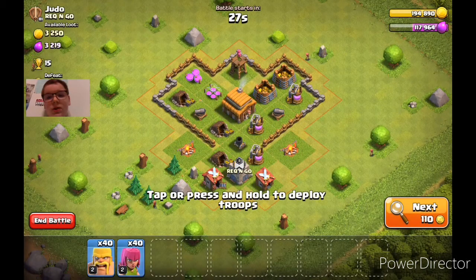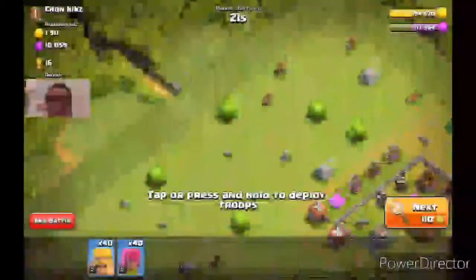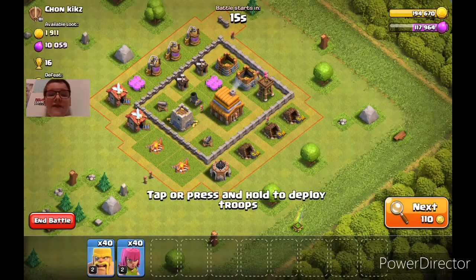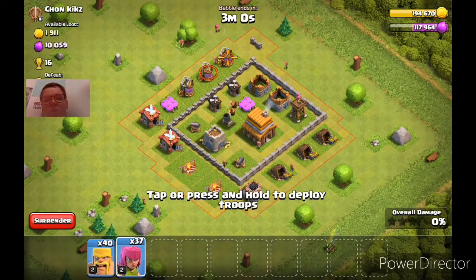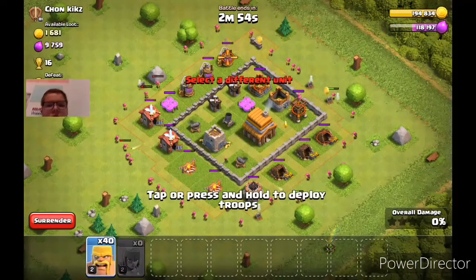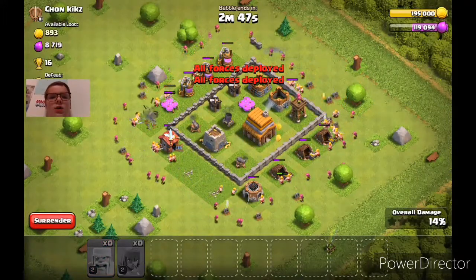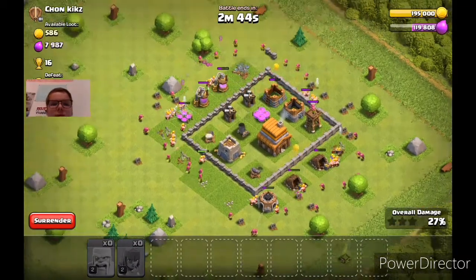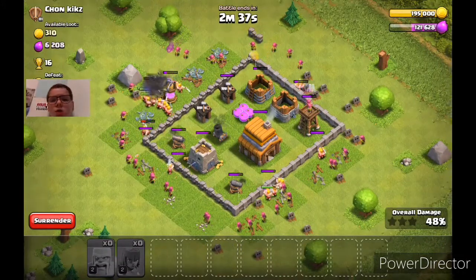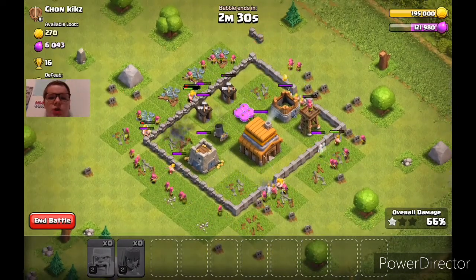Okay guys, so I'm just going to attack this base — 10,000 elixir, I'm going to do it. Make sure there's no outside buildings — nothing. So yeah, we're just going to take this town hall. Not that high level defenses, so I think we should easily be able to three-star this base. We're going to go pretty much all around with the troops, same for the barbarians. I started the camera movement — having to use my arms to vet out all the troops.